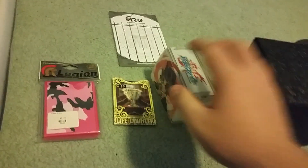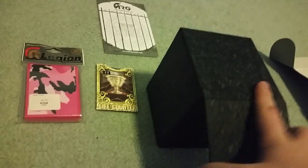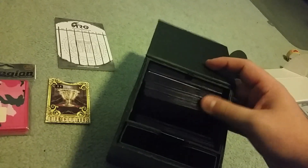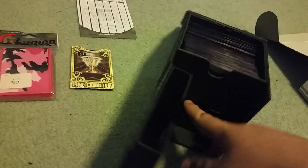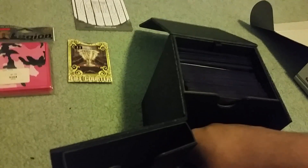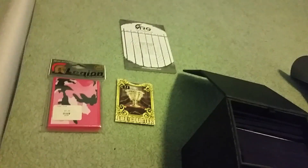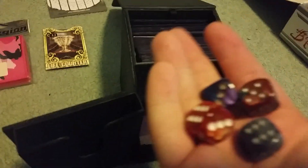What I'm using lately is Ultra Pro's Pro Tower deck box. It's pretty big and has a little magnetic clip. When I open it up, it has room for your deck, side deck, etc. It's pretty spacey — this section holds a sideboard and the lower feature can hold another deck, some dice, extra sleeves, etc. I like this because it allows you to carry your supplies and your deck all together, and it keeps everything protected.